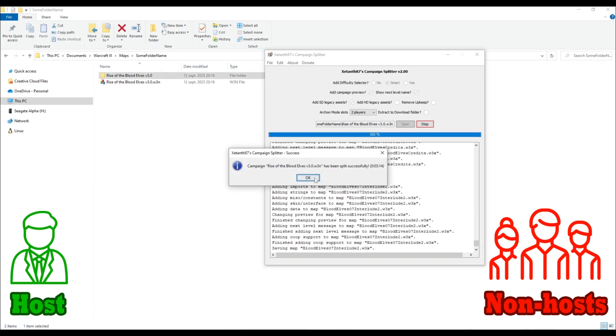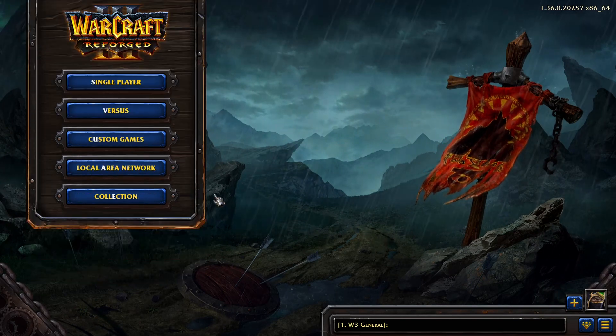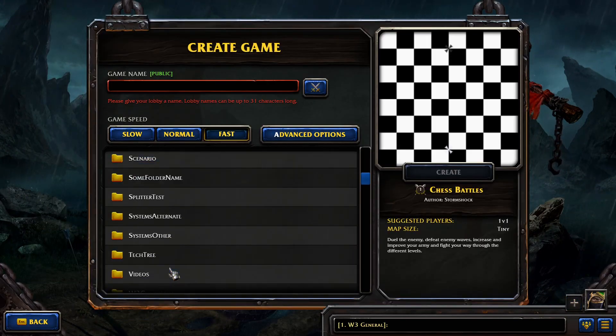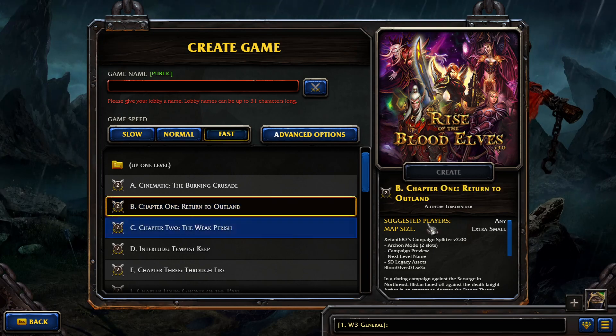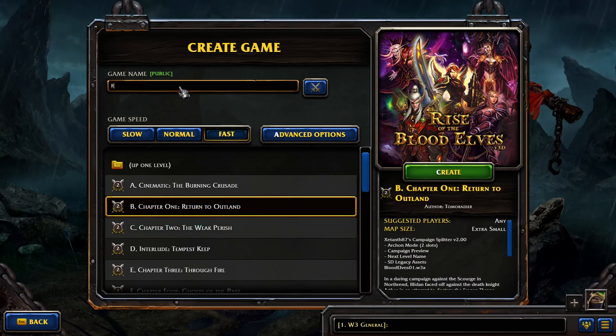When the splitting is finished, players can close the program and open Warcraft 3. The host needs to go into custom games and create a lobby using a map from the campaign, and the others will be able to join it. If a player is kicked automatically from the lobby, it means that the options they selected from the tool's interface don't match those chosen by the host.